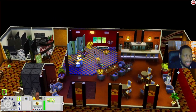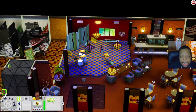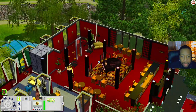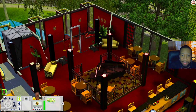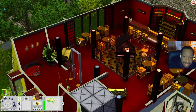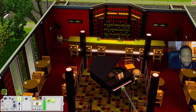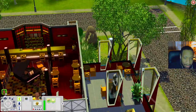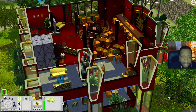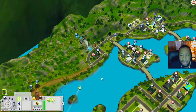This world uses some store content — for example this wall decoration — but it's not really listed on the exchange. When you go upstairs to the top, it's roped off as well, but you have a little sitting area, tables, and a piano in the center. Out here on the balcony you have more tables and a little sitting area. This lot has a lot of places for your sims to sit and chat.